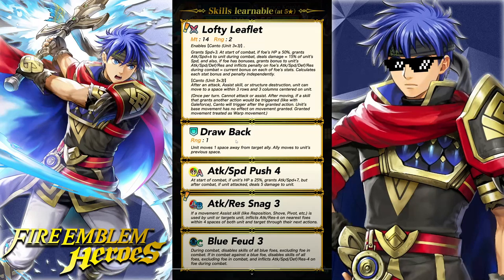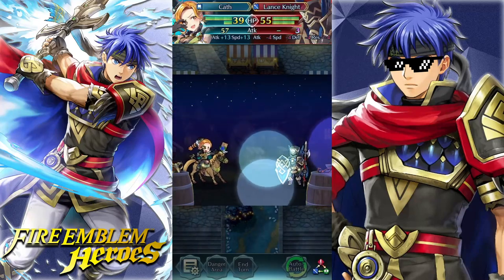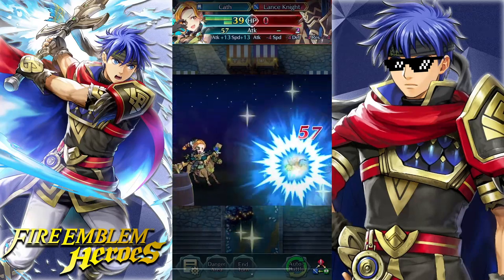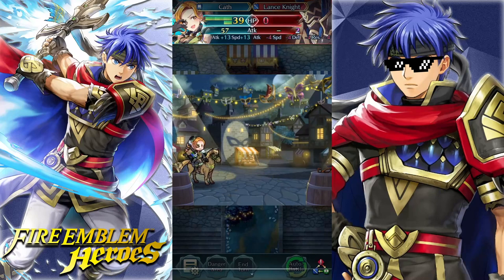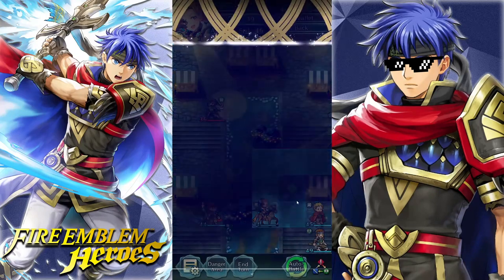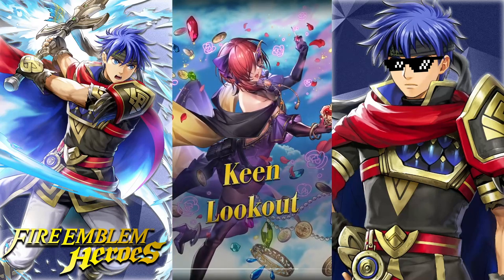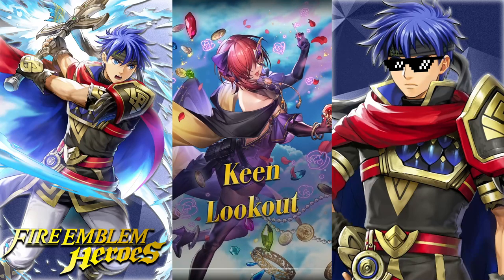I'm assuming 3x3 means in a grid and not like all the way to the top of the screen, because that would just be stupid. If when they say three rows and three columns they mean the same radius as Assault Troop, that would just be stupid. So I'm assuming this is just like a box around Cath herself. Let's actually watch it and see what happens. She also has Drawback, Attack and Speed Push 4, Attack and Res Snag 3, and Blue Feud. Nothing too new in terms of passives — she has a new Snag skill, but no one really runs those. So it is like I thought: she moves in a box around herself. That's pretty cool.